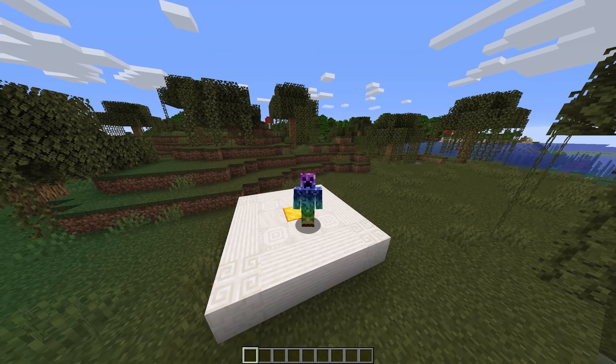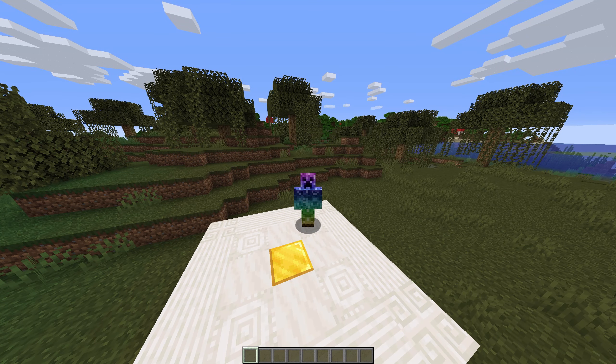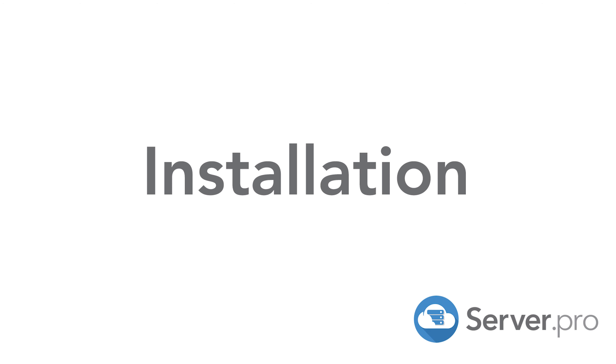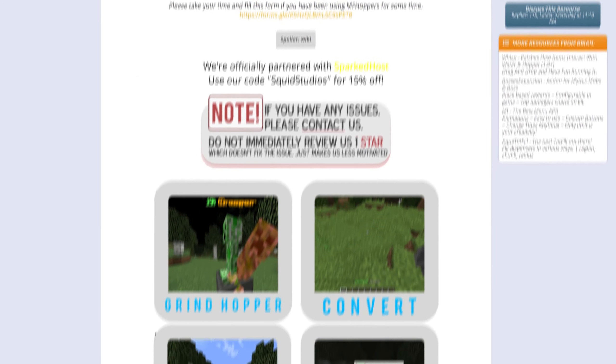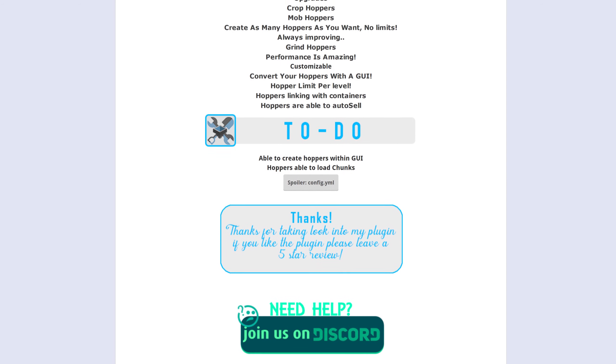What's up guys, Technoba here for Server Pro and welcome to this tutorial for installing and using MF Hoppers. MF Hoppers is a simple but powerful automation add-on for your server, featuring a mob grinder, automatic farmer, and block breaker, all with minimal setup.